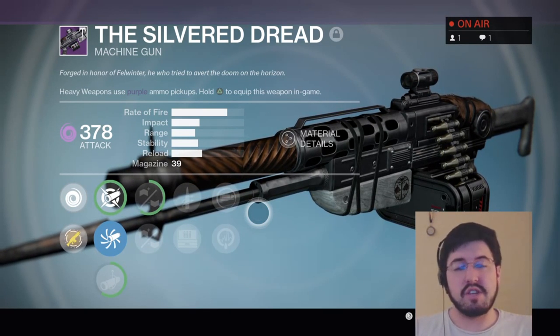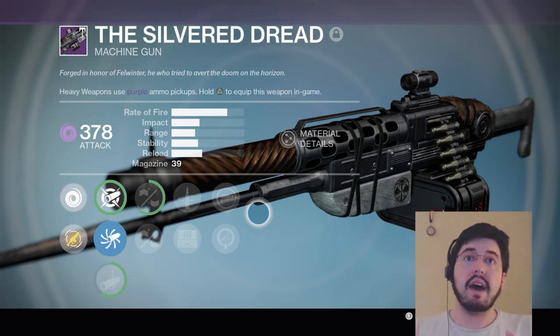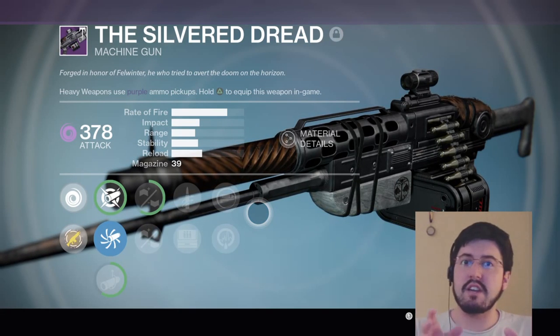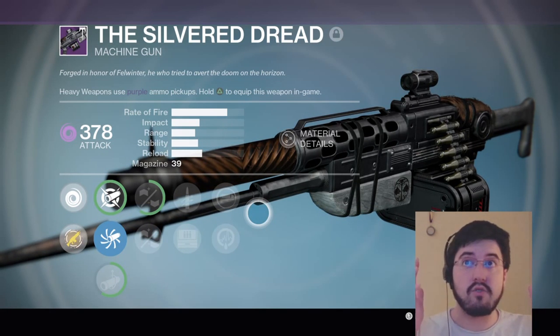The reload — it's a machine gun, it sucks regardless. The impact is basically the equivalent of a scout rifle hit, maybe not a high impact, but a medium range impact scout rifle. It's not bad, but it fires incredibly fast.